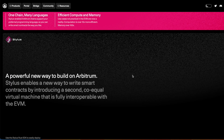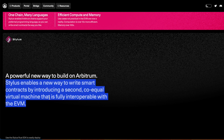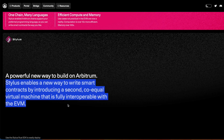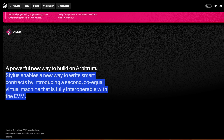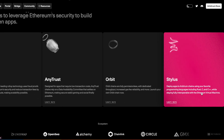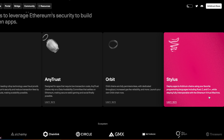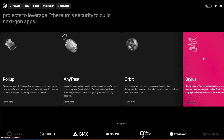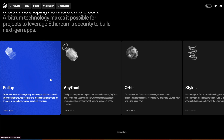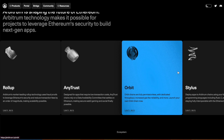Next up, we have Stylus — this is where developers are hyper-focused because it supports many different programming languages and is a powerful way to build on Arbitrum. It enables new ways to write smart contracts by introducing a second co-equal virtual machine that is fully interoperable with the EVM. To simplify: deploy apps on Arbitrum using your favorite programming languages including Rust, C, and C++, while staying fully interoperable with Ethereum Virtual Machines. These four — Rollup, AnyTrust, Orbit, and Stylus — are the key solutions to follow.